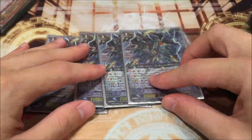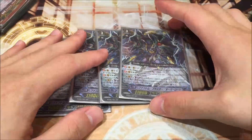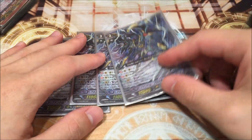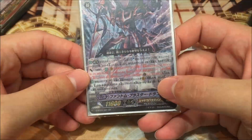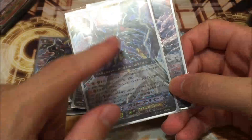Its ability is essentially a Persona Blast: Counter Blast 3 and drop a copy of itself. This Counter Blast 3 is perfect because this card unflips 3 damage. So this Break Ride is actually made perfectly for this guy.